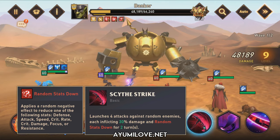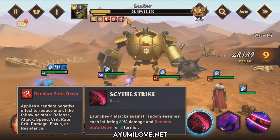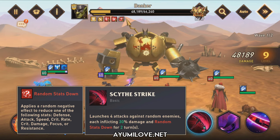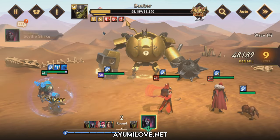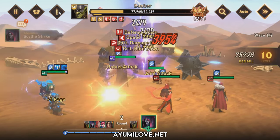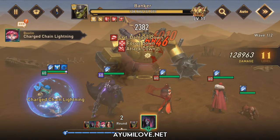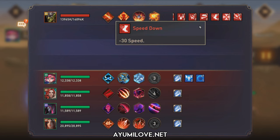As you notice, this basic attack applies random stats down, which consists of: defense down, attack down, speed down, critical rate down, critical damage down, focus down, and resistance down. Let's apply one attack — the speed down debuff has been applied. Let me pause the battle here for a moment. This is the buff I'm referring to: the speed down debuff.